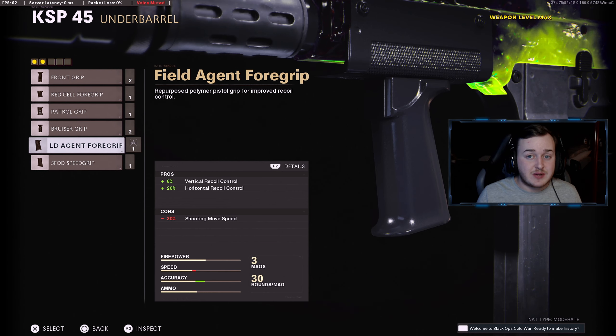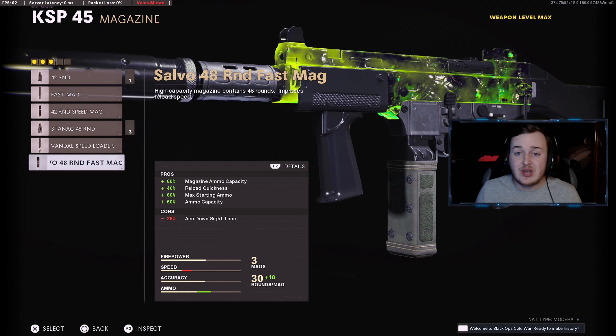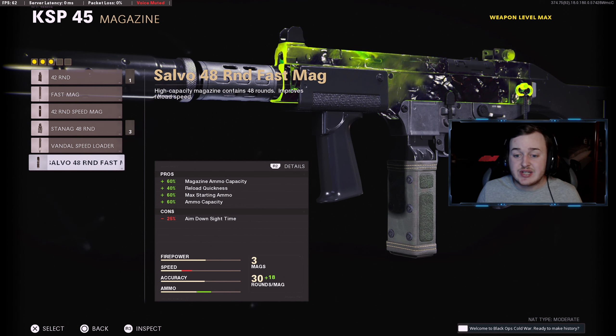For the magazine, add on the Salvo 48 Round Fast Mag. This increases your magazine to 48 bullets, lets you reload 40% faster, and you start with more ammo at the beginning of the game, holding 60% more ammo throughout. This is very helpful for staying alive longer and going on streaks without having to switch weapons or pick up a different one.